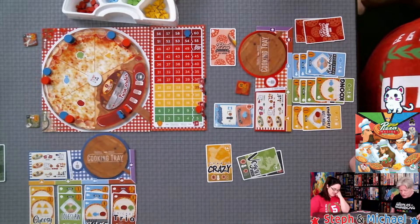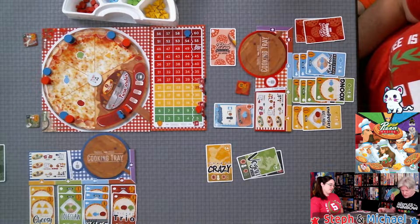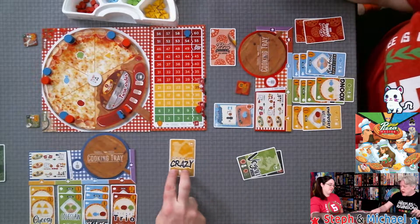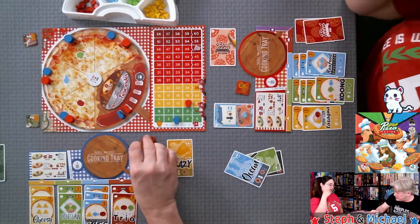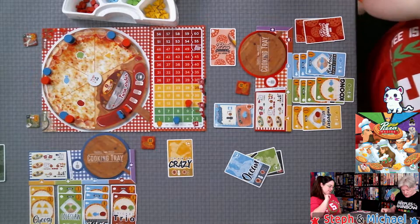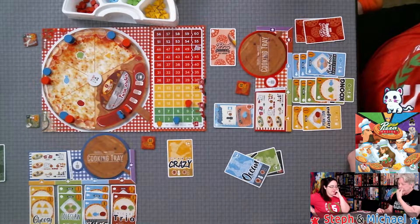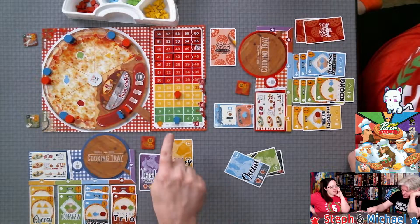We split the tied objectives — four points each. For the secret objective 'Oceans,' the rules say it applies only to the owner of the card, so only one player gets those points. Final score tallying: sixty plus points for me, and checking all the remaining bonuses.